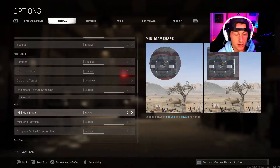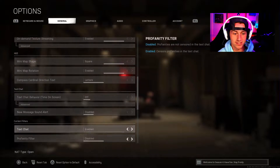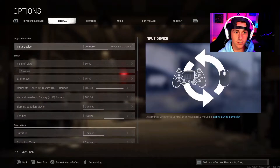I use square minimap — I used to use round, but some people on the channel suggested square. I don't really notice a huge difference, but I think you can see a little bit more, so that's always good. Obviously the rest of this stuff is nothing relevant for PC players.